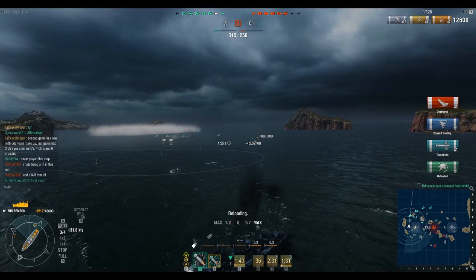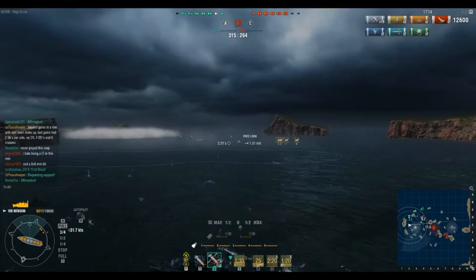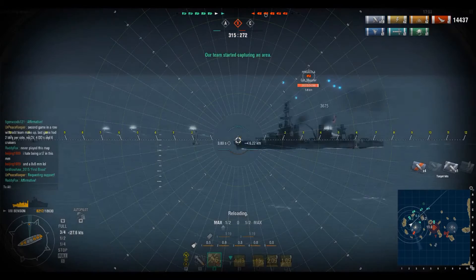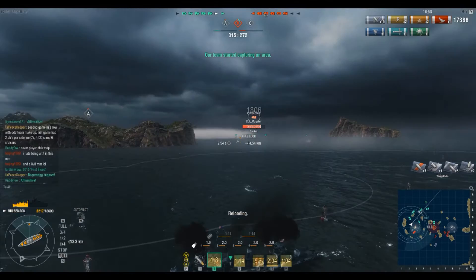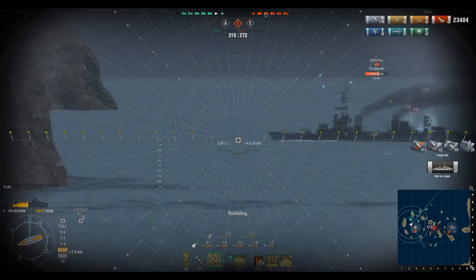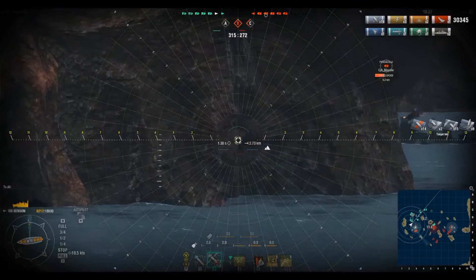We're going to turn around and use the smoke we laid to continue to harass this Pensacola as soon as he comes back up into spotting range. You can see we've already lost half of our hit points. Without survivability expert I would be 3,200 hit points closer to death. Here we are shooting AP at a Pensacola that is broadside to us at 5.5 kilometers — you're going to start seeing the citadel ribbons pop up. We're doing about 1,000 damage per salvo. There's the first citadel, there's the second citadel — we're just going to keep this up.